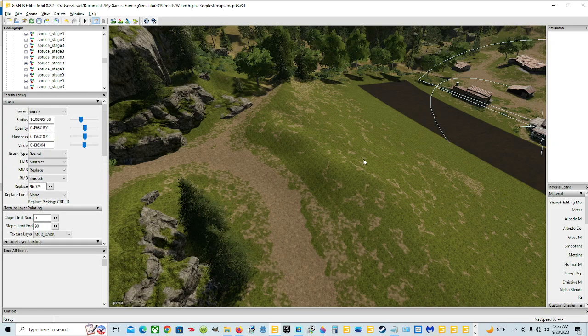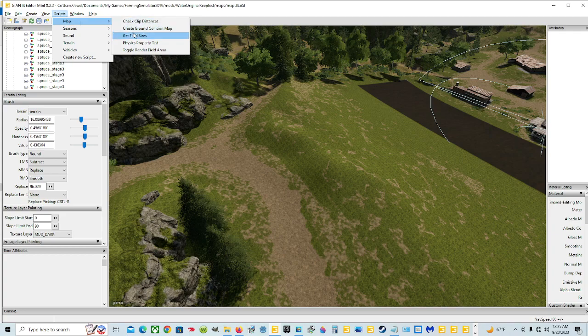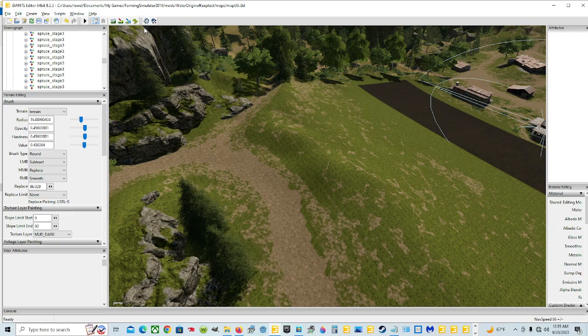After you remove the trees, rocks, bushes, and grass, go up here to Scripts, hover over Map, and go to Create Ground Collision Map — click it. Be patient and do not click anything else; you could crash it. It's spinning and doing its thing. My computer's a little slow with a lot on my C drive, but just let it do its thing and make sure it's completely done.